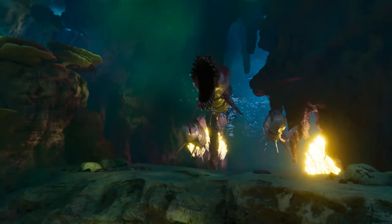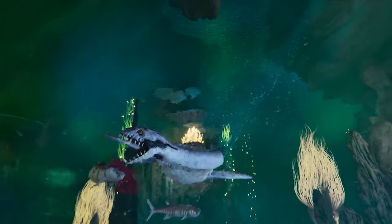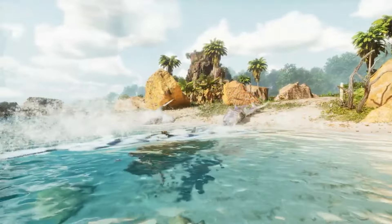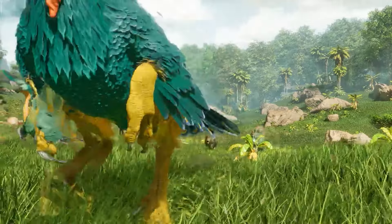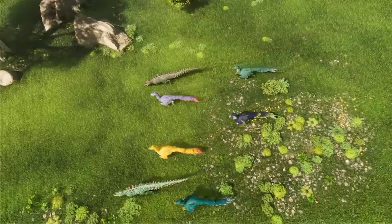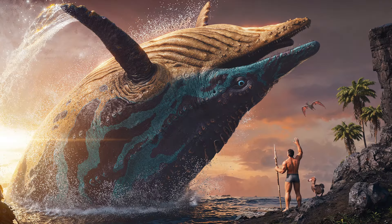We got a little bit of an update on the progress of the Center map — the first of the non-story maps coming to Ark Ascended. The release date has been moved back a day to June 4th to ensure a smooth rollout. We also got another glimpse of the Shastasaurus, which unfortunately doesn't include the submarine saddle, which is the thing I personally want to see. The picture depicts the Shastasaurus coming out of the water.